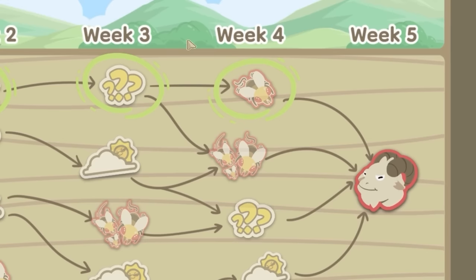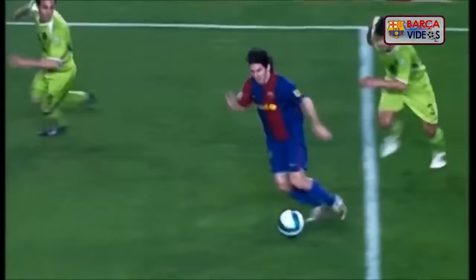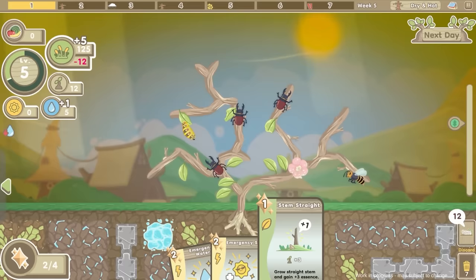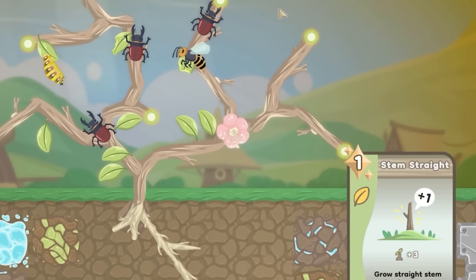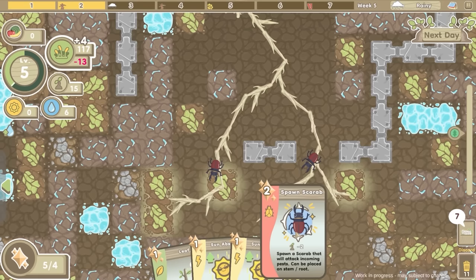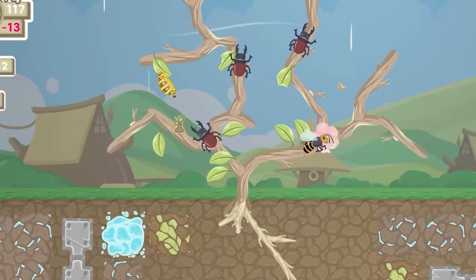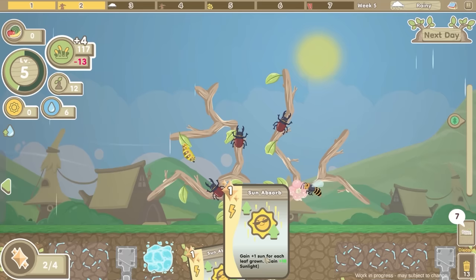We're on to the final week - week five. What is that, a goat? We're gonna be attacked by Messi! Let's add another stem, we're making this tree big. We can play the blessing card to gain an extra miracle. Then spawn a scarab, shove this underground, then shove a leaf way up top - that's good for a caterpillar. Should I get the caterpillar card? Then just absorb the sun.